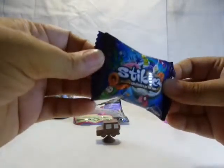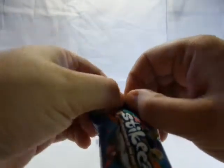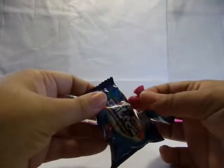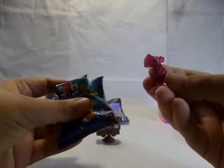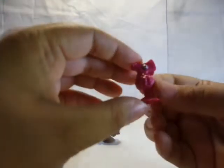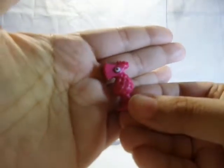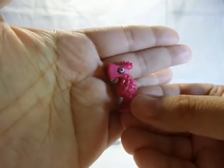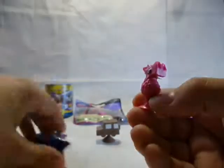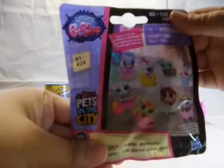Next we'll be opening the Stickies. These come from Pick and Pay. It looks like a pineapple seahorse — I have no idea what their names are.